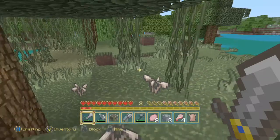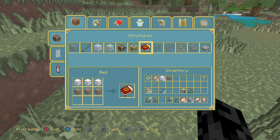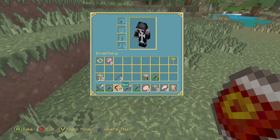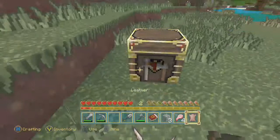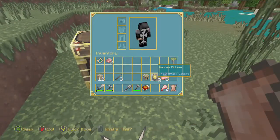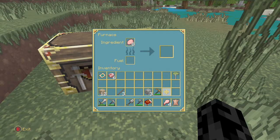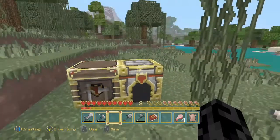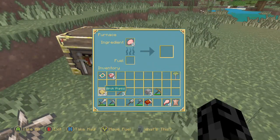I've got a good amount of food now, and I have enough to make a bed. I'll toss down my crafting table — three pieces of wool and three wooden planks make the bed. Now I'm ready for nighttime. Since I've got nothing better to do I'm going to put down my furnace and pop some raw beef in.